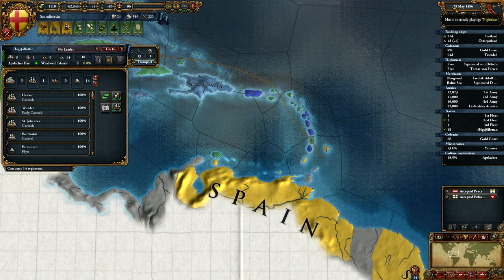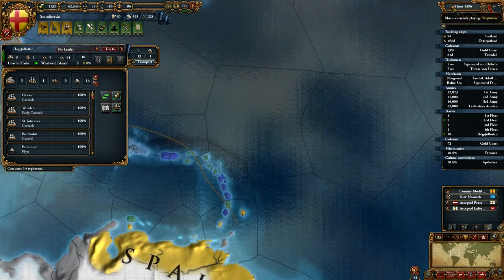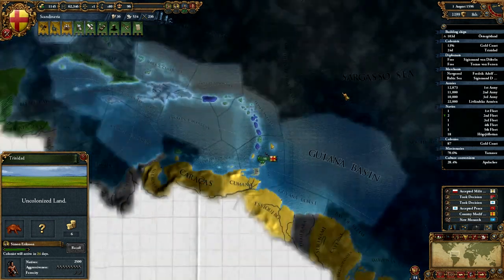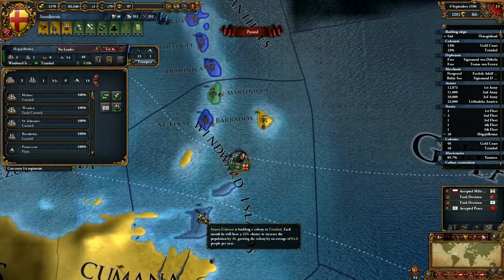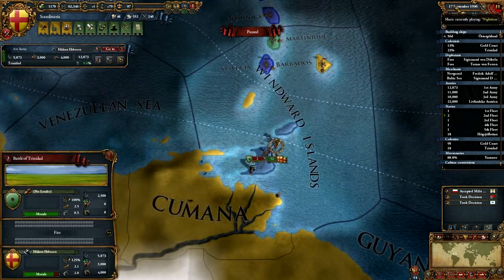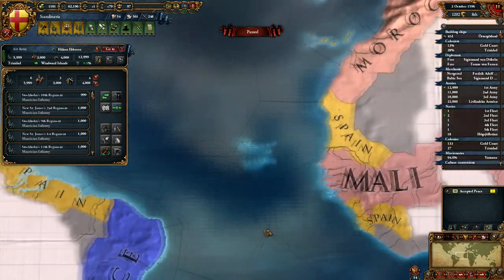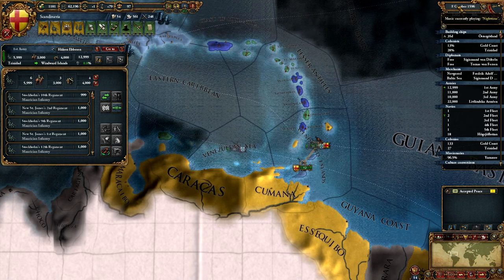We'll stop by Trinidad, deal with any rebels there, then rush the rest of the colonies. The more settlers we have in one place the faster colonization goes. We have to wait 45 days for Trinidad. Now that we've done all this — I'm sorry but you guys forced me to do this, I didn't want to kill you — get on the boats and now we're going to Africa.